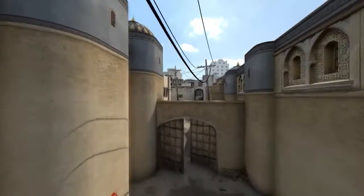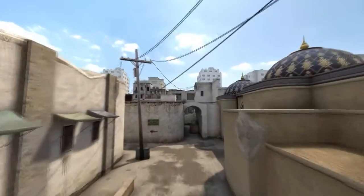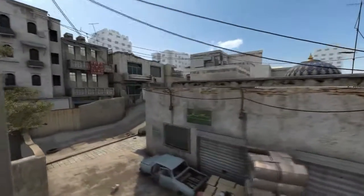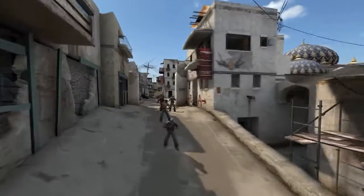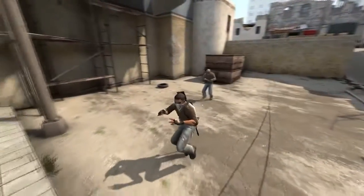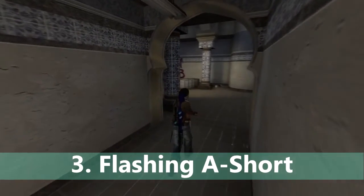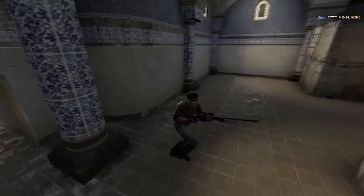Hello guys, it's Pri here with another Counter-Strike video. This time I will be showing you most of the pop flashes and other flashes that would help you while playing as a terrorist in Dust 2. If you haven't watched my previous video about Dust 2 CT side flashes, just click here or check the description. I have divided the video into four groups: flashing B, flashing middle, flashing A short, and flashing A long. Without wasting any time, let's begin.